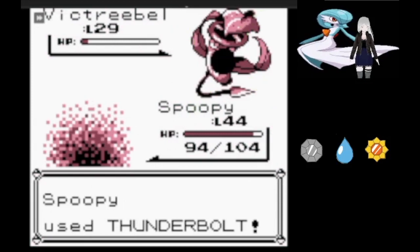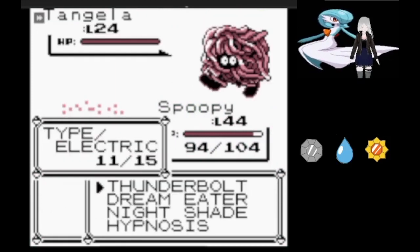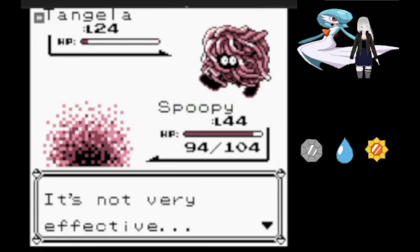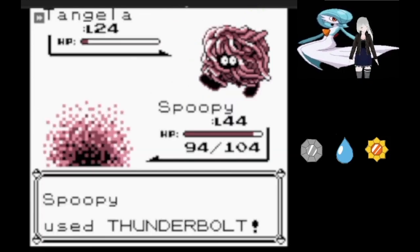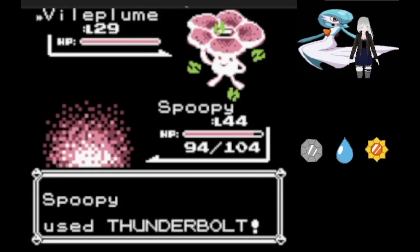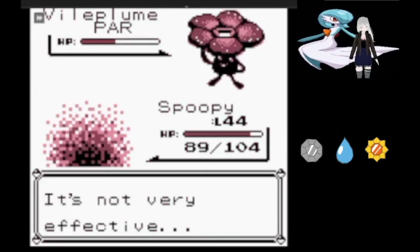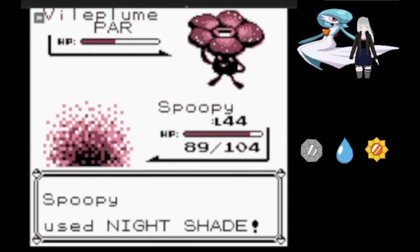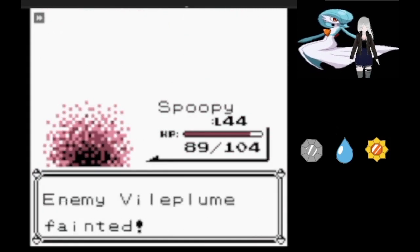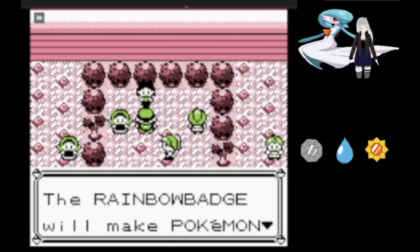What I'm less okay with is the Super Potions dragging out the fight, but Victreebel goes down and Tangela comes out — not for long, though, as a couple of Thunderbolts is enough to take it out, which leaves just Vileplume. Thunderbolt not only crits but paralyzes. Mega Drain does negative damage, and Nightshade earns us a Rainbow Badge from Erika.